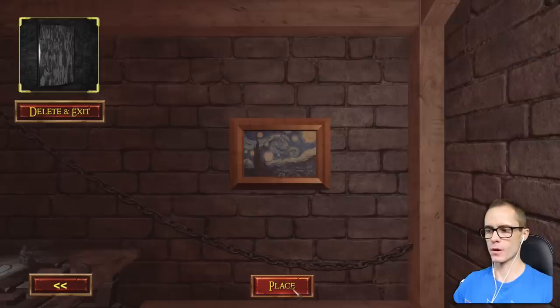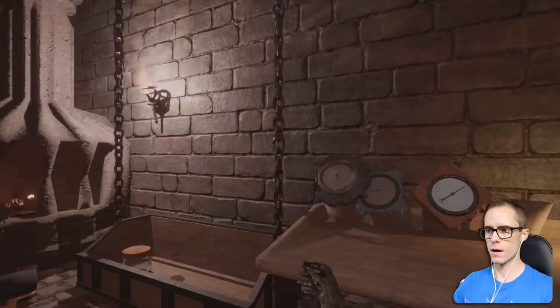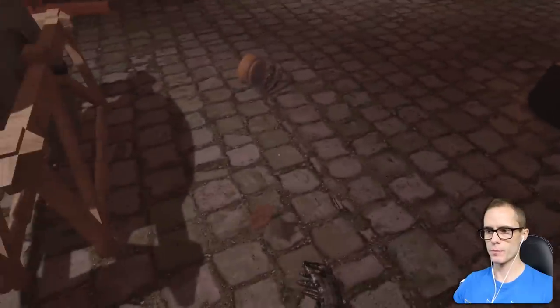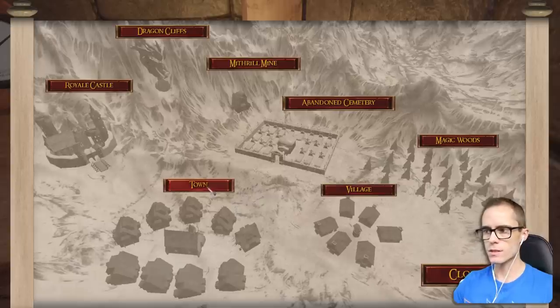I'm going to place it on the wall — that's a good spot. Place the mirror right there. Done. I bought a centipede. Put the centipede on the ground right there. You've got a piece of bark — put the bark on the ground right there as well. Now I need to make a sword that's got Damascus.